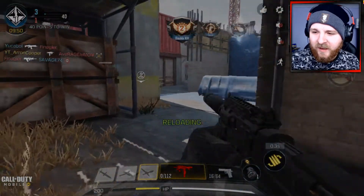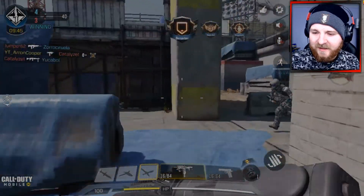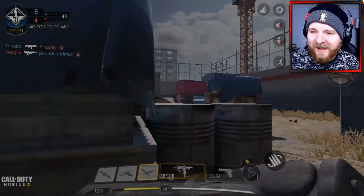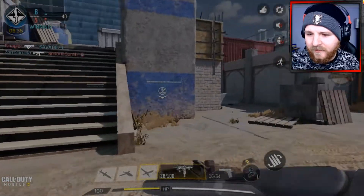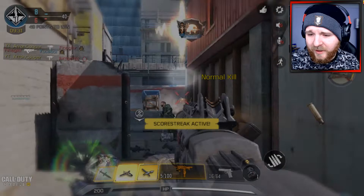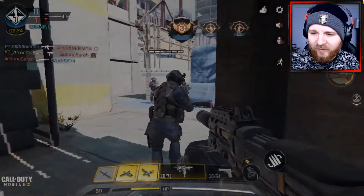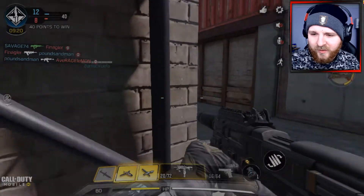Obviously it could change in the future — maybe I'll find a better one — but for the time being, this setup is what I need. The suppressor keeps me off the minimap, the long barrel really helps with medium to long range engagements, and the FMJ gives my gun a little bit more of a power boost. It also helps me shoot through certain surfaces, which is always good.